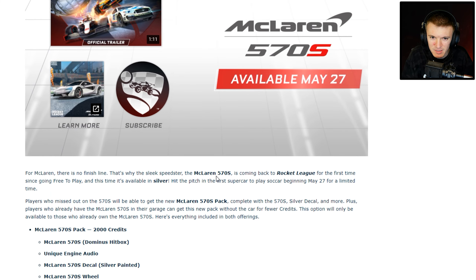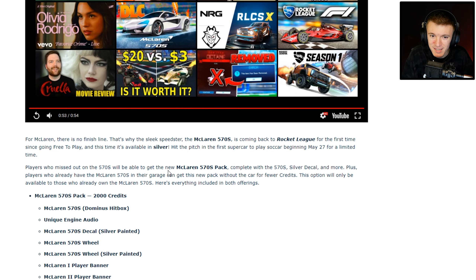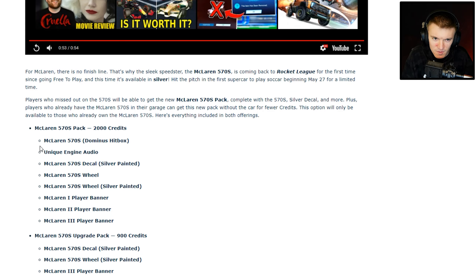For McLaren, there is no finish line. That's why the sleek speedster, the McLaren 570s, is coming back to Rocket League for the first time since going free to play, and this time it's available in silver. Hit the pitch in the first supercar to play soccer beginning May 27th. For a limited time, players who missed out on the 570s will be able to get the new 570s pack complete with the 570s silver decal and more. Plus, players who already have the McLaren 570s in their garage can get this new pack without the car for fewer credits — this option will only be available to those who already own the McLaren 570s.